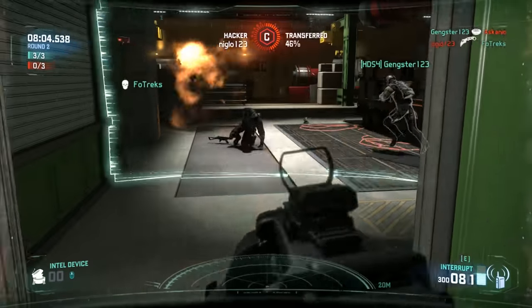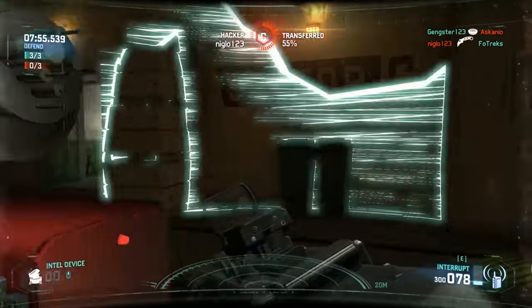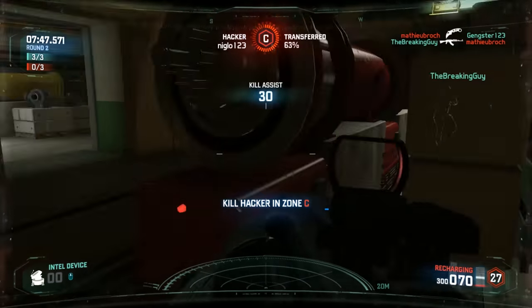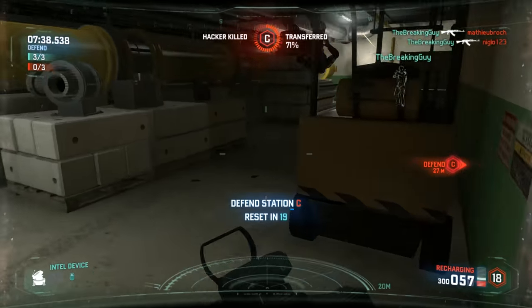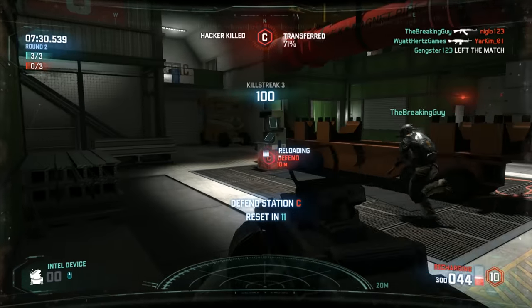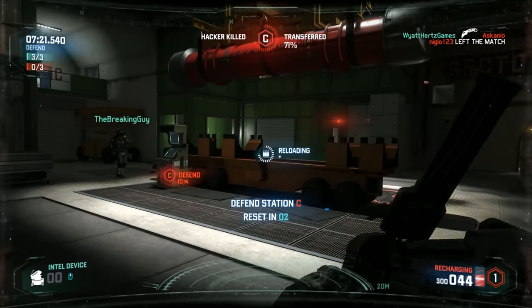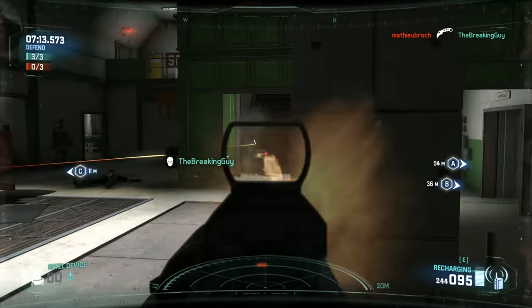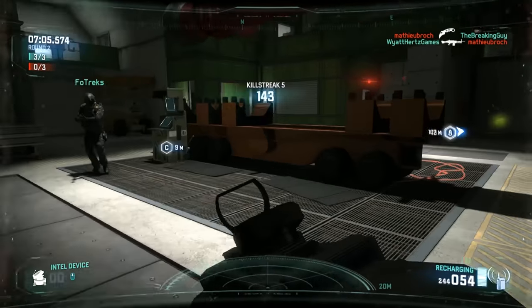I want to flush the hacker out and force him to move into somebody else's line of sight. I can see Fortrex has fallen in the distance — quick check of the doorway. I saw the trophy system set up so I know the hacker's in here. I just had to make sure nobody was going to get my neck while I pushed forward. And there he is — Breaking Guy coming around the corner, doing a fantastic job picking him off the pipe as he was doing a dangle hack.